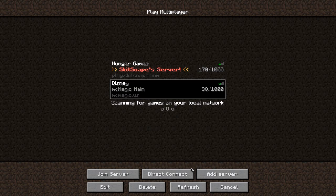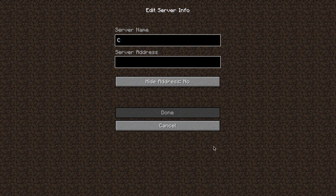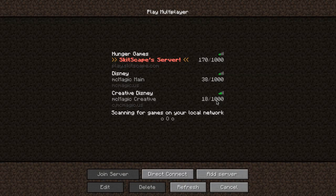Hit done and it shows up on your server list. If you want to add another you just do the same thing — creative and the server — and it shows up in your server list.